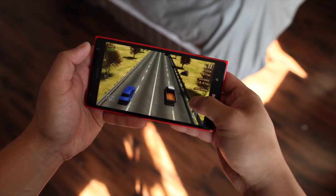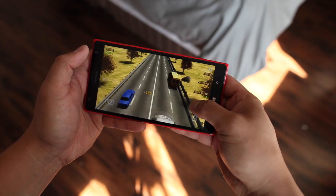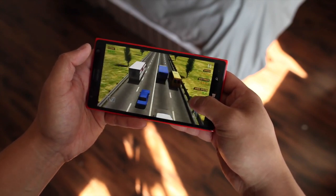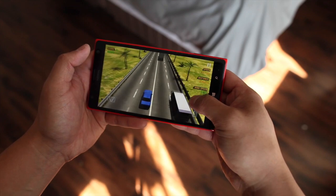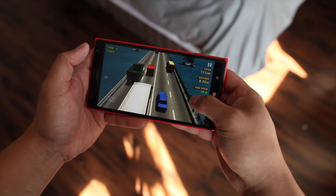You can also change that in the settings if you prefer touch instead of tilt. You can also choose in the settings to automatically accelerate your car. As you can see, I'm just pressing and holding the right side of the screen to accelerate and not really braking. It's pretty easy for now, but it will get harder.